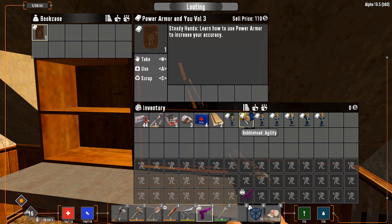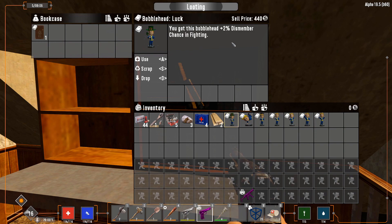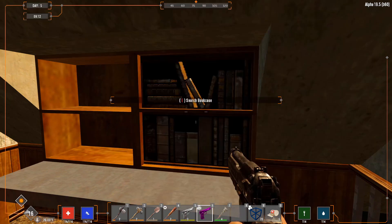You've got luck, agility, intelligence, charisma, endurance, perception, and strength bobbleheads. What these do: the luck one gives you a 2% chance to dismember; agility gives 5% damage to headshots with any weapon in the agility category; intelligence gives 5% damage to headshots with intelligence weapons — same thing with all of them. It does increase the damage you're going to do or your dismemberment chance while you're out playing.